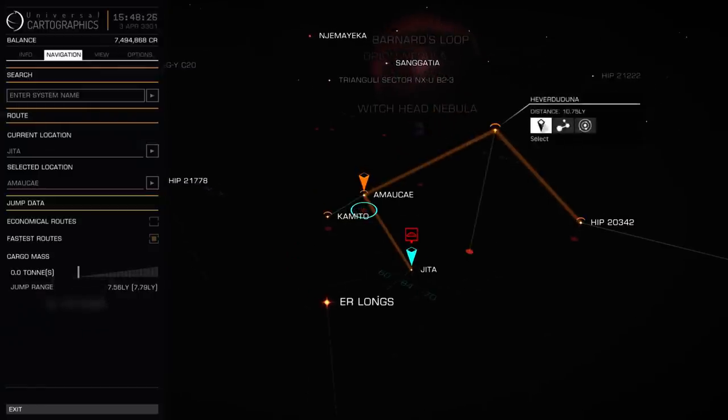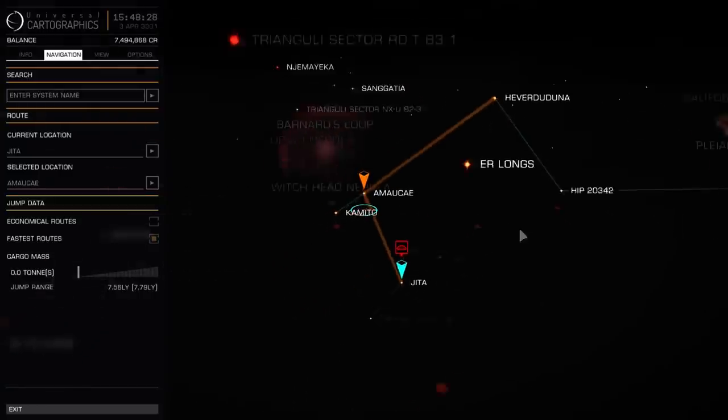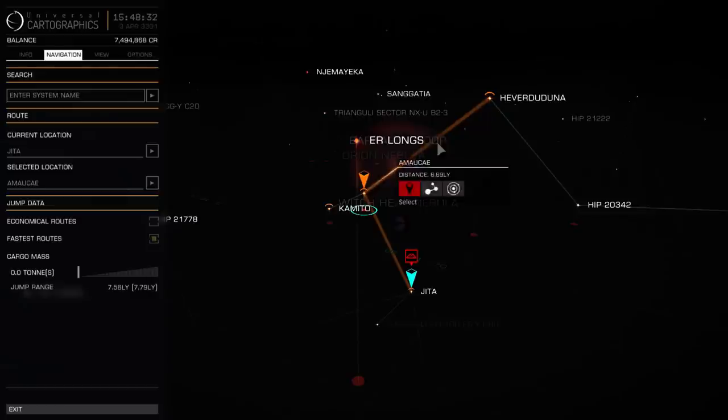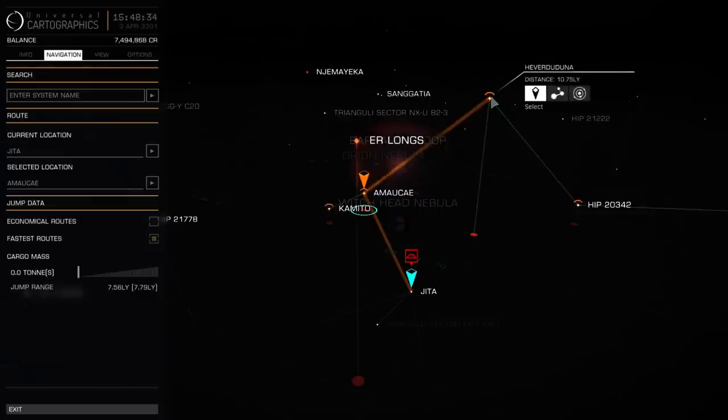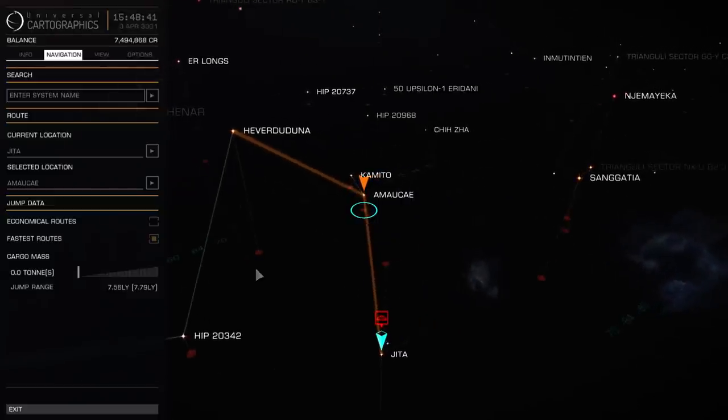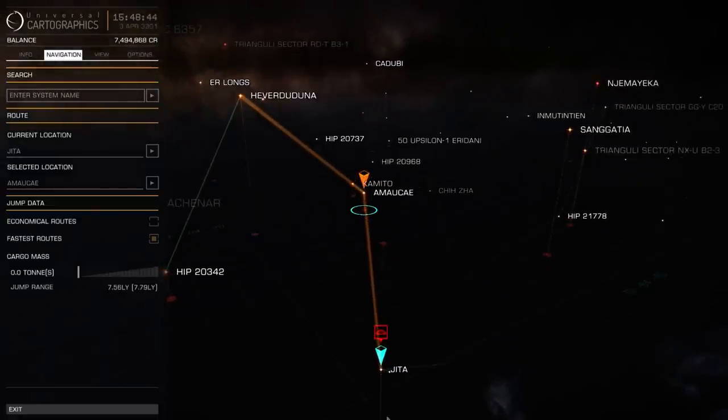Let's travel to a more distant system — we're gonna have to go through Camito to get there. Now we have plotted our route. We're gonna exit the galaxy map and we'll get a marker to jump to Camito first.